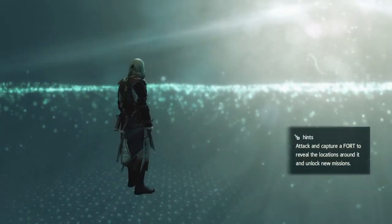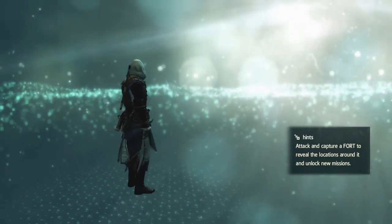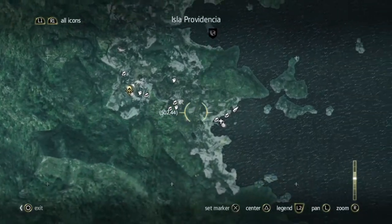Hi everybody, welcome back to my 100% walkthrough of Assassin's Creed IV Black Flag. On this video we are going to be getting all the chests that are on Isla Providencia. There are nine of them, and they're separated between the three ruined areas — that's where we are.